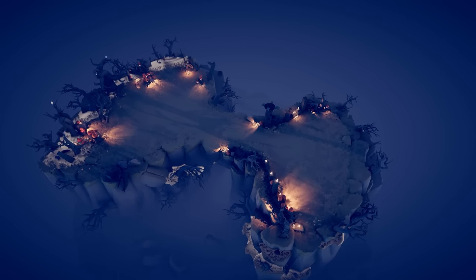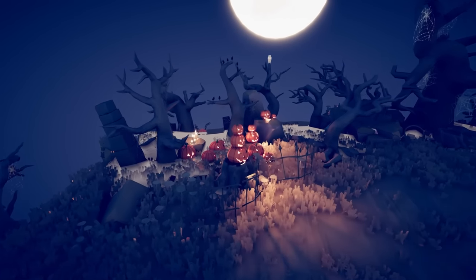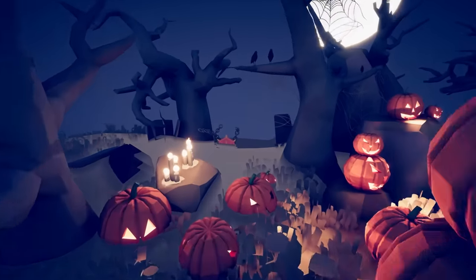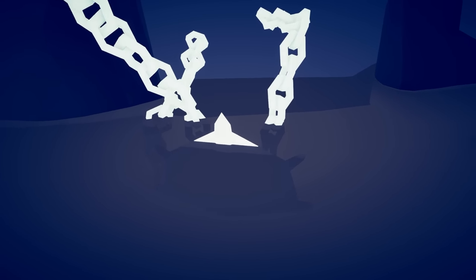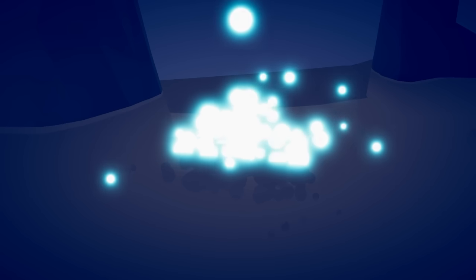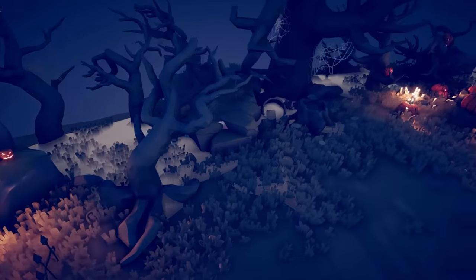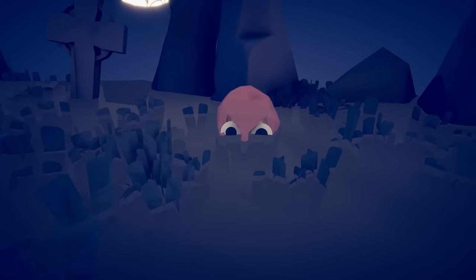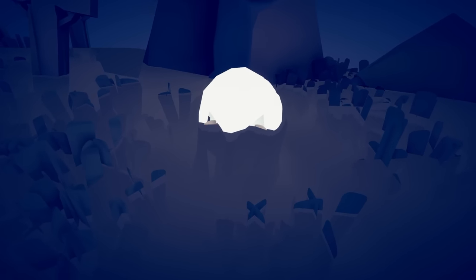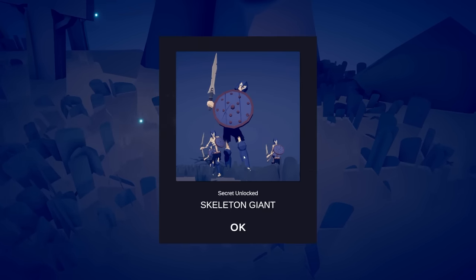Spooky One is home to two different secret units. If you go into the left side past the pumpkins, you see chains sticking out of the ground — this one is the banshee. But if you back away and move to the right, you will see a graveyard with a skull sticking out of a gravestone. This guy is big and bony — he is the skeleton giant.